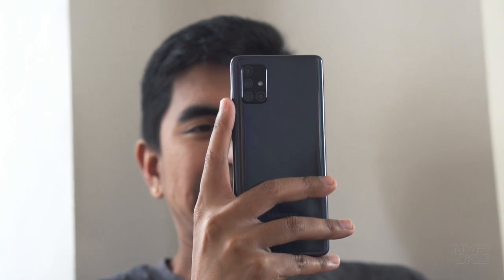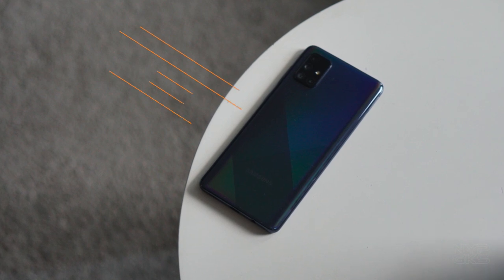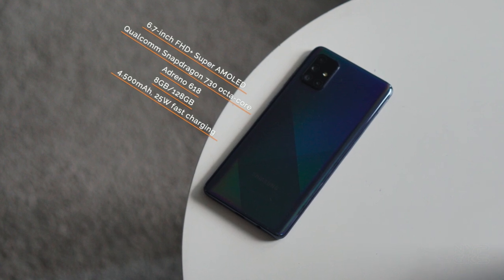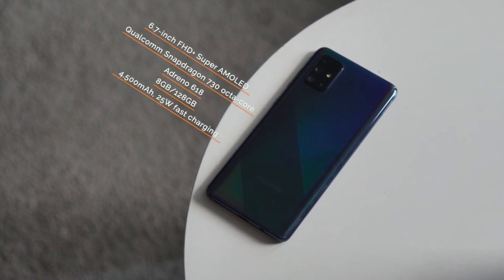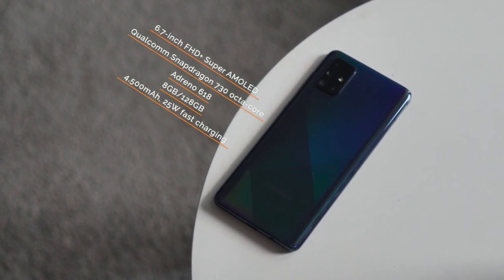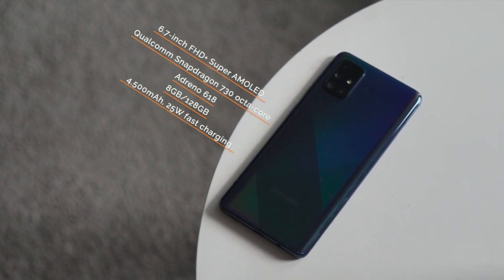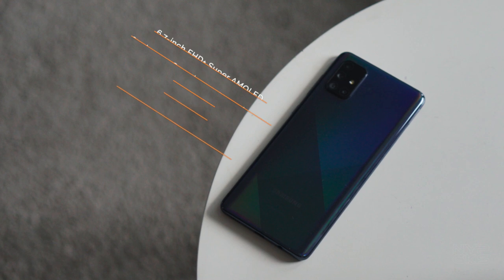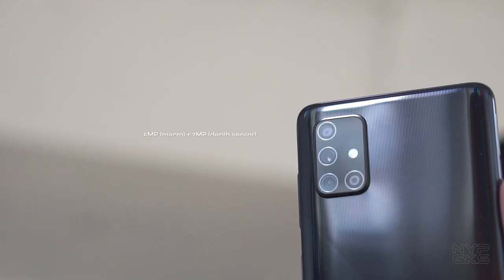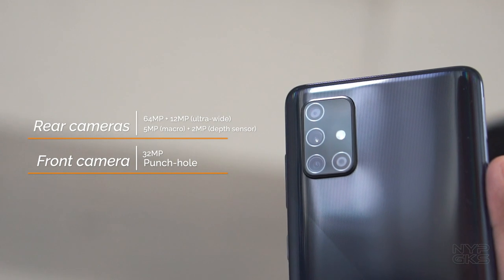Before we proceed, let's take a look at the hardware we'll be working on here. It features an enormous 6.7-inch Full HD Plus Super AMOLED display, a Qualcomm Snapdragon 730 octa-core processor, Adreno 618 GPU, a flagship-level 8GB of RAM, 128GB of storage, and a 4,500mAh battery with 25W fast charging. It also comes with a quad camera setup on the back, as well as a 32MP punch hole camera on the front.